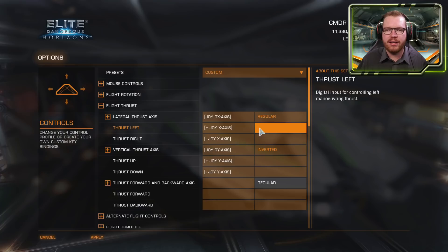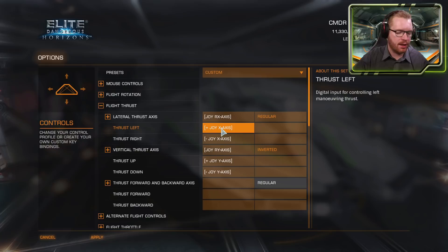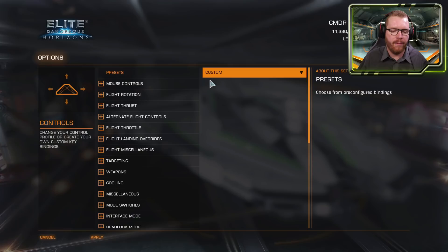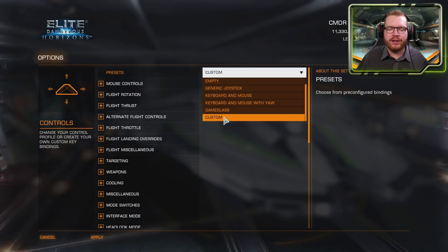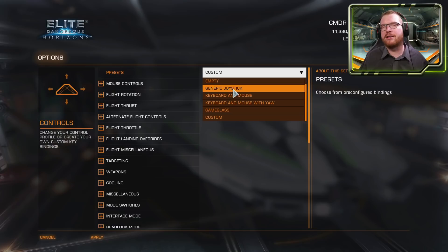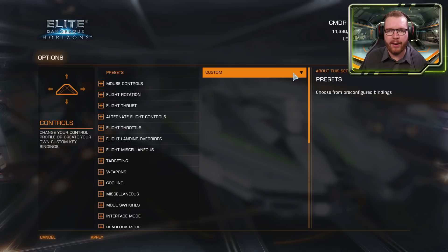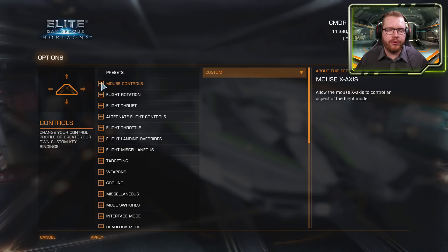First, a little about presets and general information. Throughout all these menus, you can set two different keys for the same keybinding. On the left-hand side I run my HOTAS setup, and on the right-hand side I can set third-party programs like Game Glass or Voice Attack. The game comes with quite a few presets — start with generic joystick or keyboard and mouse, then customize from there. Towards the end we'll also cover how to store and back up your keybindings.